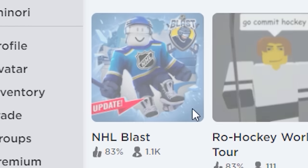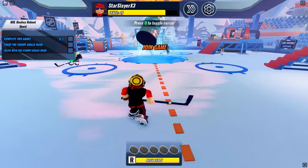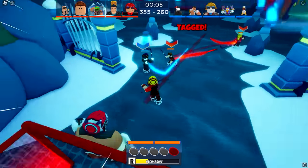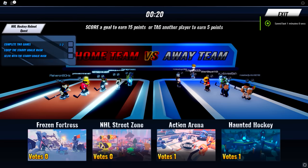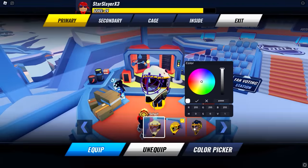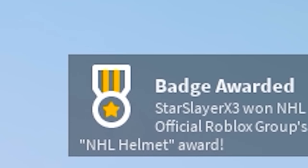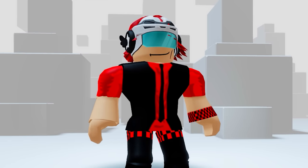Quickly search this game — there is a new free item update and it's crazy easy to get. Once you load in, we need to play two games of the hockey mini game, so let's quickly speed run it. It doesn't matter if you win or lose — what matters is you play this mini game two times. Here we are about to finish the first game and you will see the checklist is now one out of two. Let's quickly play one more and we will get a check mark. Now go to the goalie mask painter here and wear the new mask — another check mark. Now let's go take a photo at the photo booth and we will get the free item. Now you have a new swaggy hockey helmet to protect your noggin — perfect for my hockey practice.